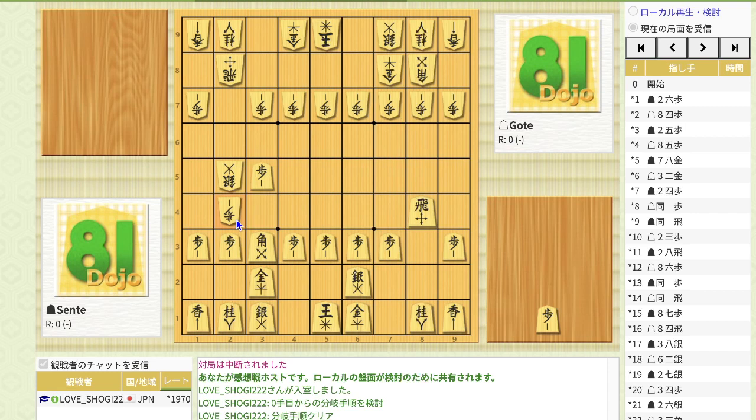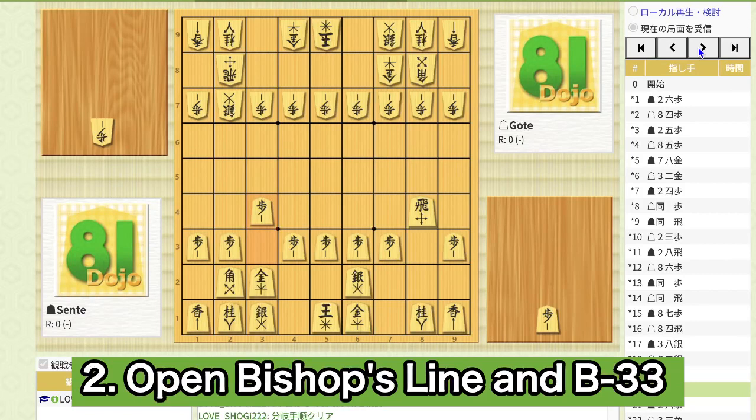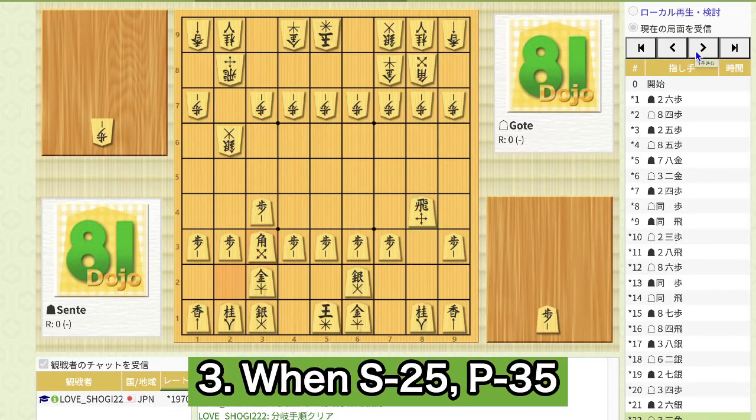When sente's silver moves to 2-5, Gote can push the pawn. Notice how the rook and bishop protect this square — sente cannot drop the pawn, because even if sente drops the pawn, Gote can simply take it. If sente recaptures, the rook can take the silver, and the Gote's bishop protects the rook. So Gote has a huge advantage. This is the countermeasure against climbing silver: first retreat the rook to 8-4, second open the bishop down the line and move the bishop here, and third when sente advances the silver to 2-5, push pawn and use the rook horizontally to protect the ace file.